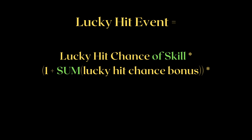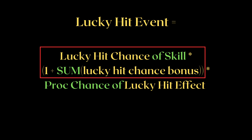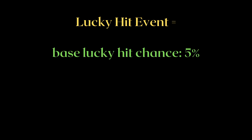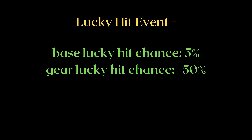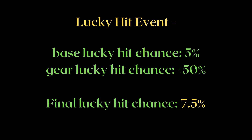The chance of a Lucky Hit event is therefore the Lucky Hit Chance of the skill, multiplied by 1 plus the sum of all Lucky Hit bonuses, multiplied by the proc chance of the Lucky Hit effect. Some people think that if your skill has a base 5% LHC and your gear grants you 50% LHC, then the final Lucky Hit Chance is 55%. This is most definitely incorrect — the actual Lucky Hit Chance would become 7.5%. If you think about it on a game design level, you'll understand why this is the case.